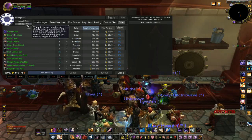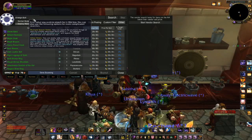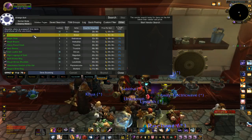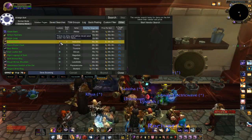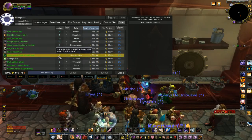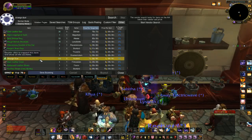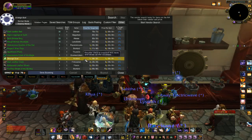I've already done the search — I hit destroy mode and then typed in strange dust. What this gives me is everything that can be disenchanted into strange dust. Now if I scroll down here I can see this strange dust is selling on my auction house for 1 gold 88 silver — it's the cheapest one.